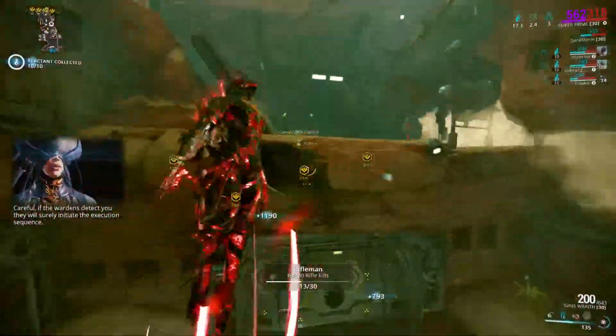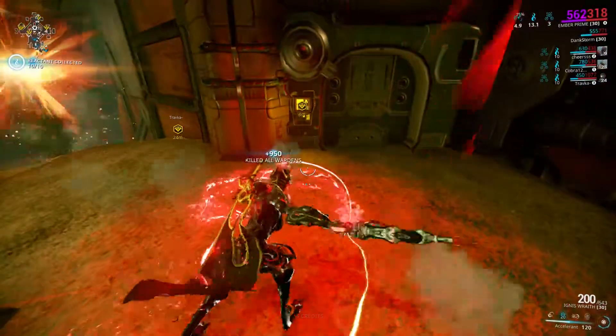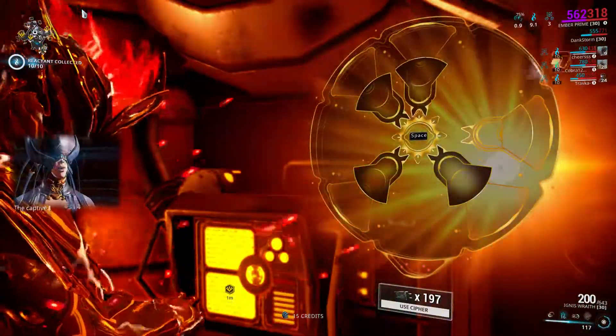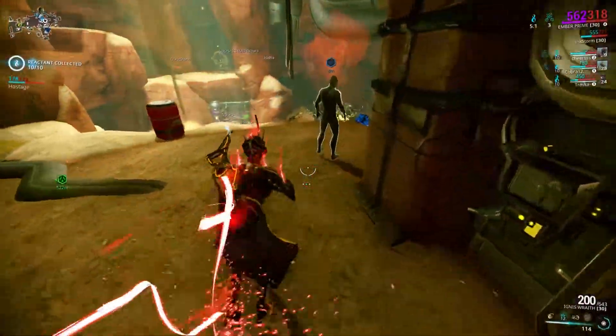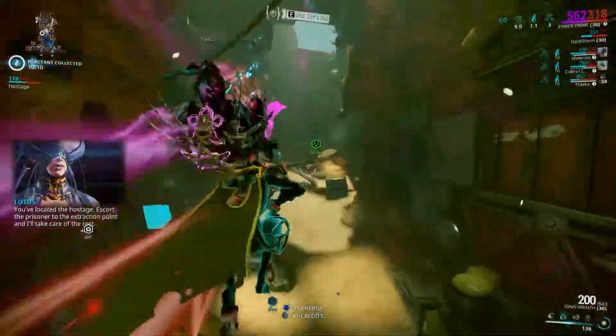Careful — if the wardens detect you, they will surely initiate the execution sequence. The captor may be in one of these cells. Search them. Thank you, Tenno. You've located the hostage.